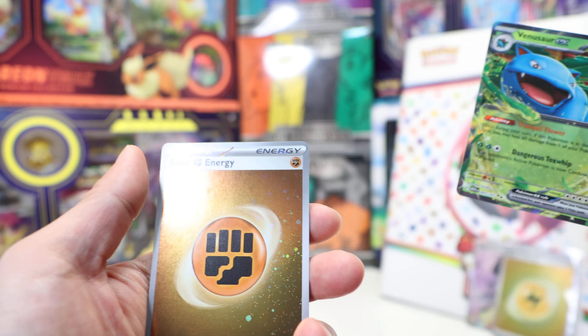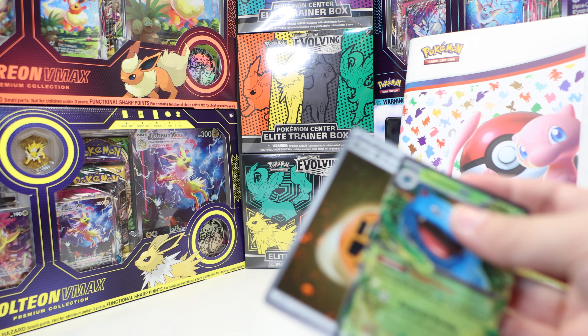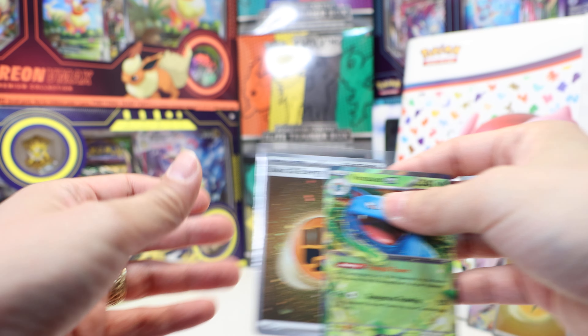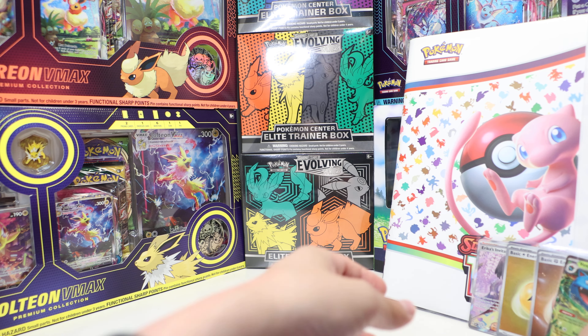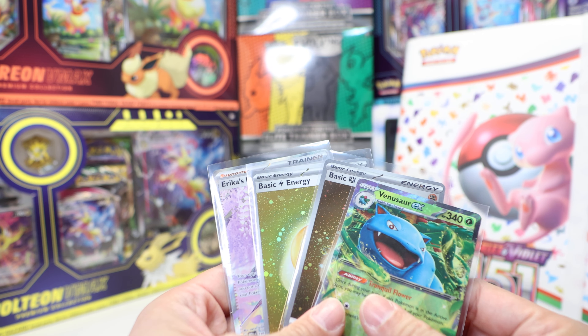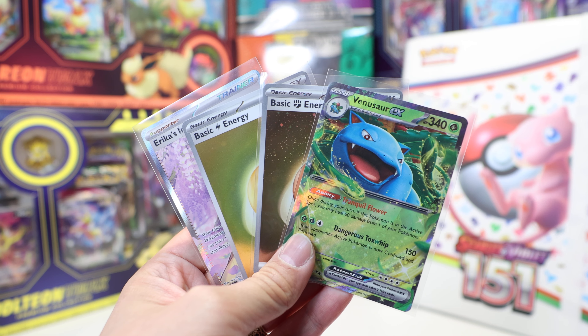Wow, this box is stacked. If you're looking for a product and you want some hits, this is what you go for. I think this is actually even better than the ETB that we opened. So this is what we got: Erika's Invitation, two Holo Basic Energy, and a Venusaur EX. That's all I got for you today — I'll catch you all later. Bye!